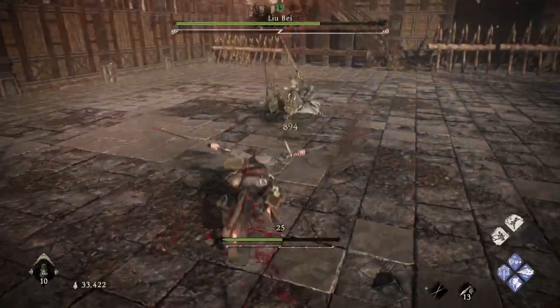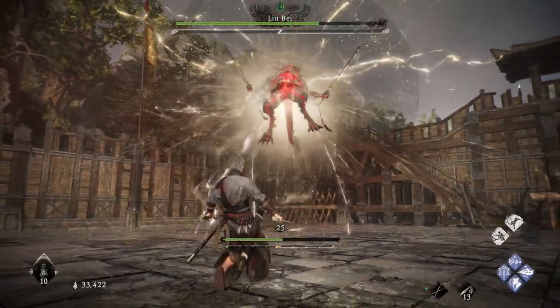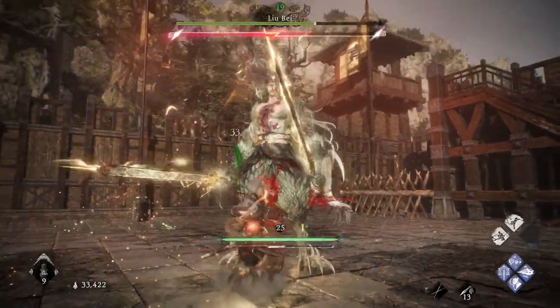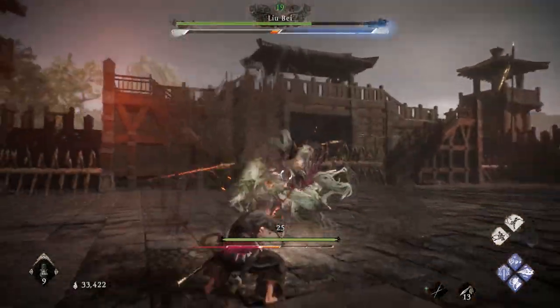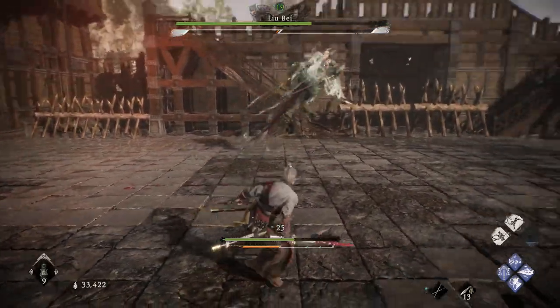Overhead heavy attack — stun bar is filled up and we got the crit. Resetting here, getting some damage in. Be careful not to stick around too long because of the lightning. Overhead lightning attack — few hits in, heavy attack, back away. Just a regular jumping attack. The tail sweep always catches me.